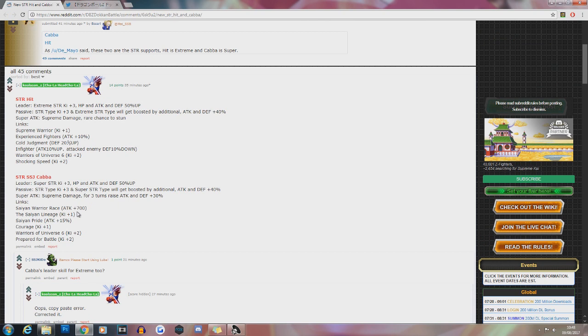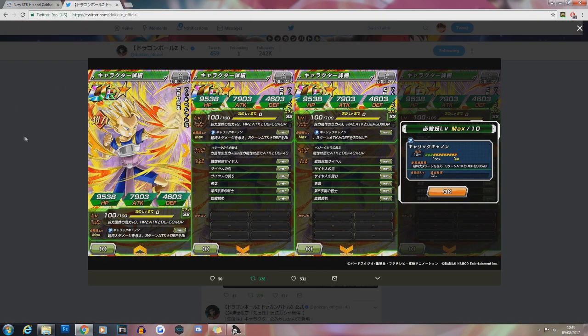Your main support units will definitely be Cabba and Super Saiyan 3 GT. You could even run a half-team of support units consisting of Bardock, Cabba, and SS3 GT so you have a support unit in every rotation, making Super STR even more broken. Moving back to the card itself: the 30% attack and defense boost he gets through his super attack will help him out on top of what he already gives with his passive, so in total he's technically getting a 70% attack and defensive boost.